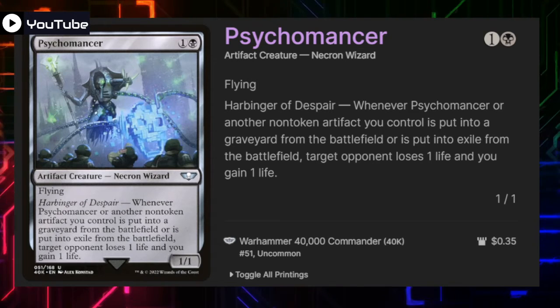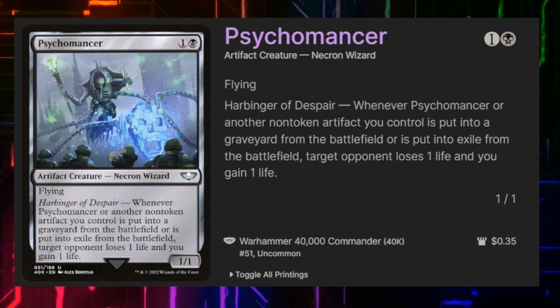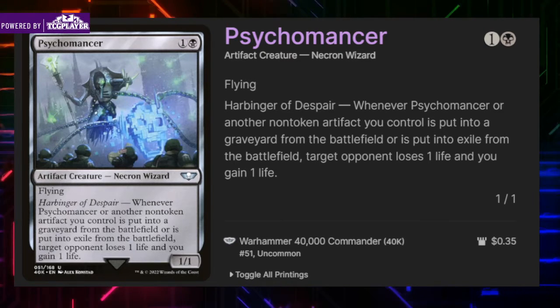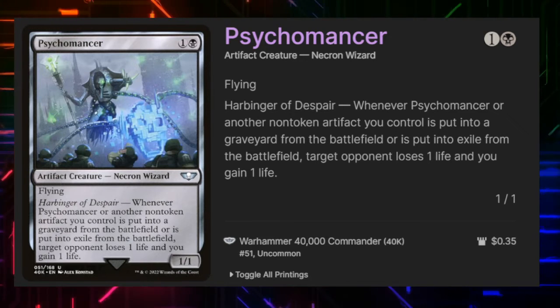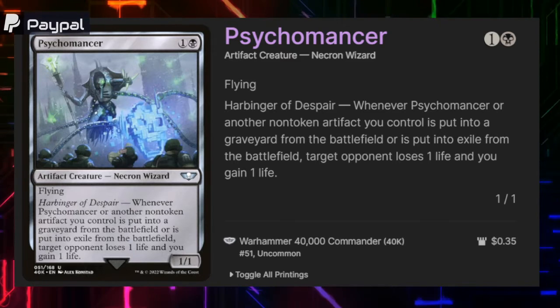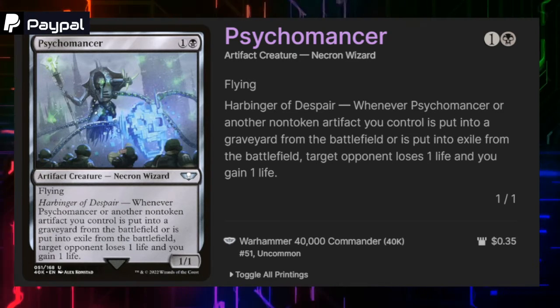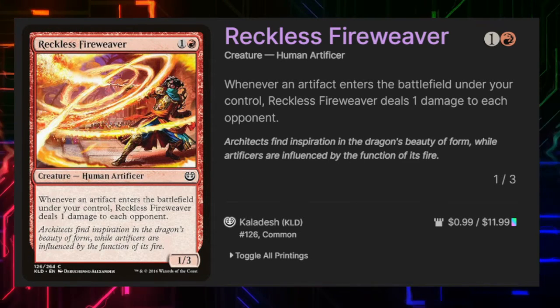Psychomancer is an artifact creature Necron Wizard from the 40K set. It's a 1/1 flyer with Harbinger of Despair — whenever it or another non-token artifact we control is put into the graveyard from the battlefield or is put into exile from the battlefield, target opponent loses one life and we gain one life. That extra life gain is nice but not necessary — we're really all about that burn plan.